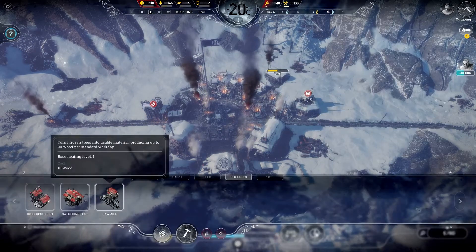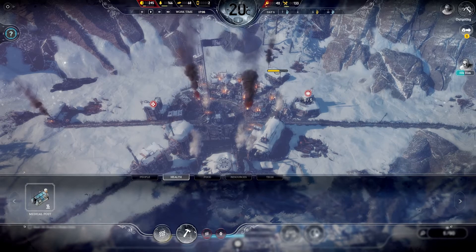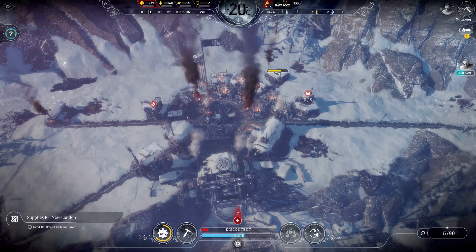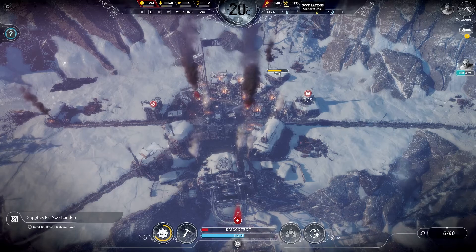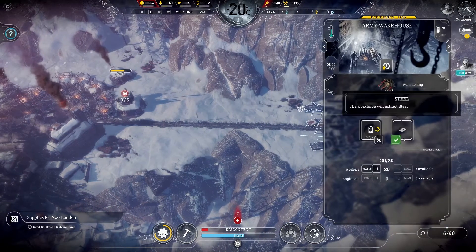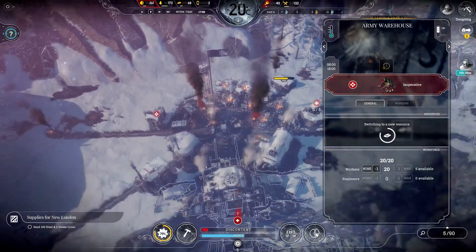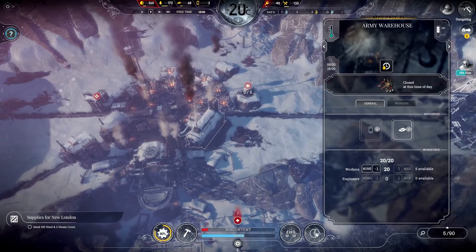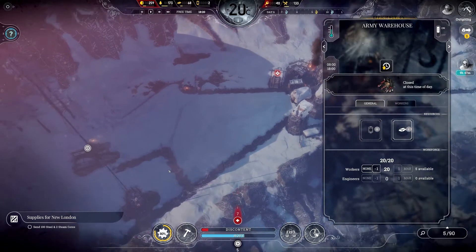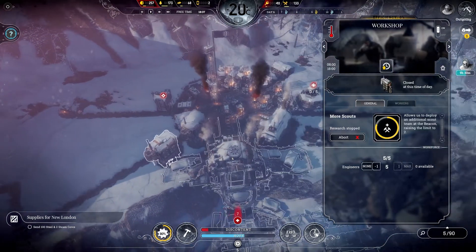Resource depot — don't need anything from there. Health, medical post — we've already got that. I think for now we're probably okay. Some of our food's arrived. We've got two steam cores now, so let's transition these guys back over to steel. We've got steam cores — that's going to help us out, or alternatively it gives us enough to send off to London, not that we really want to do that given the way they've been treating us. We're back here at 130% efficiency, which is fantastic.